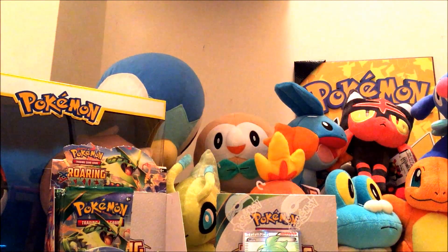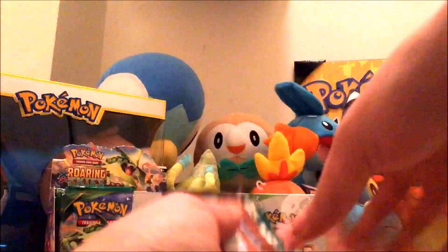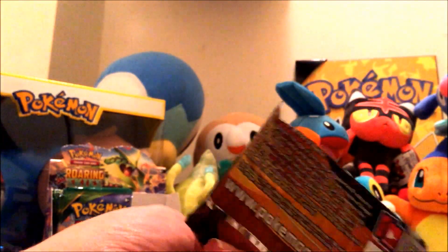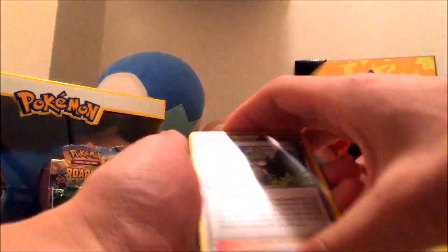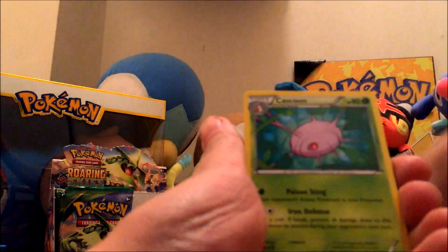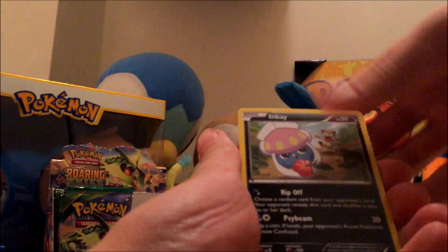I think I might have missed a pack on the last video, so this one's gonna be ten. We'll start with this one. We got a Wailord, Dustox, Winona, Winona, Meowth, Cascoon, Hawlucha, Dratini, Inkay, and Unfezant. And we got a Rayquaza!